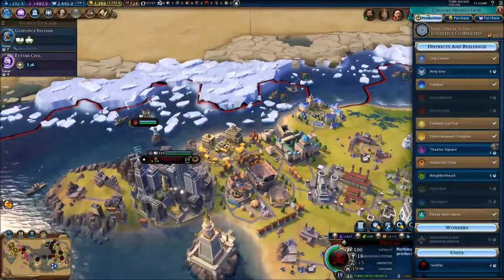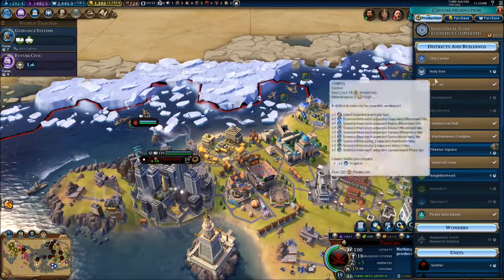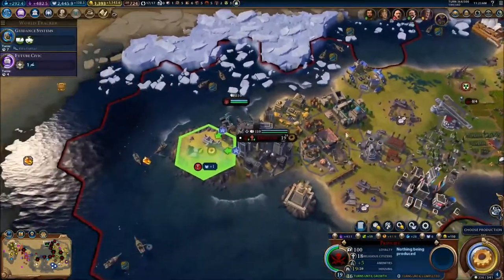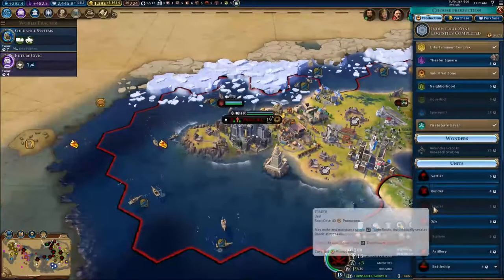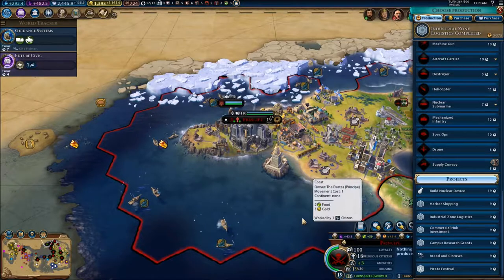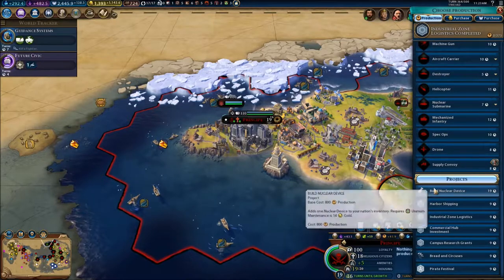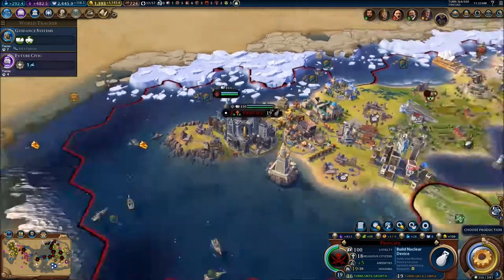We do have production over Principe. I still don't know what to do over Principe — I can't build anything here, that's the biggest problem. So maybe build a nuclear device — that could be a thing. Let's do it, let's build a nuclear device. Why not?